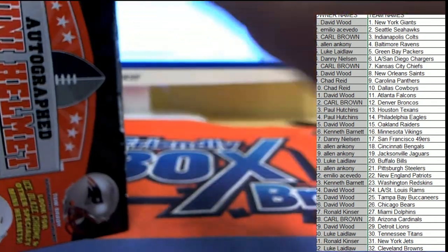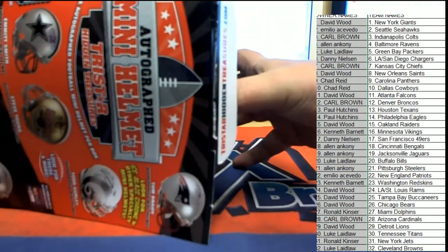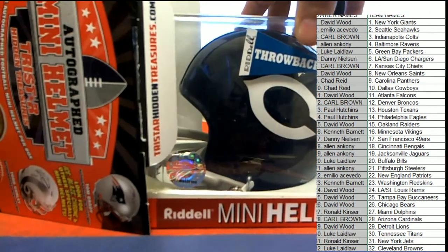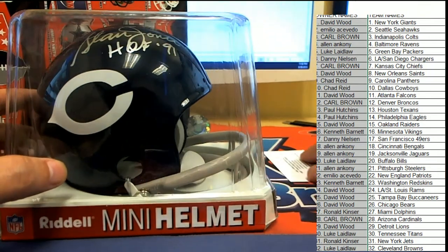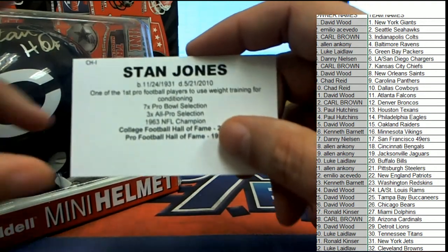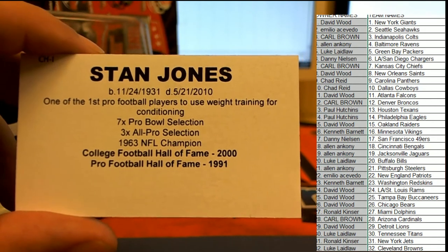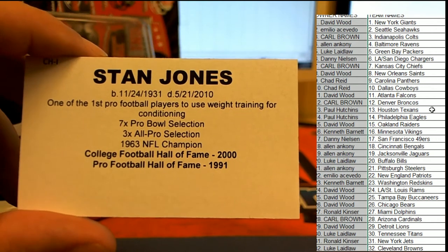Are we hitting a Jerry Rice? Is it gonna be a Jerry Rice? What's it gonna be? It's an old school Bears throwback helmet from a long time ago. And this — I've got a ticket over here — this is Hall of Famer Stan Jones for the Bears owner. Congratulations! One of the first players to use weight training for conditioning, a 1963 NFL champ — what a neat autograph for the Bears owner.